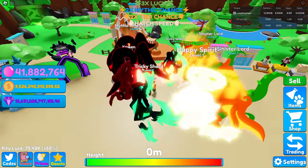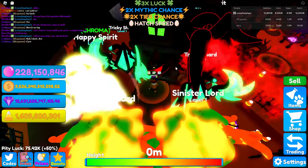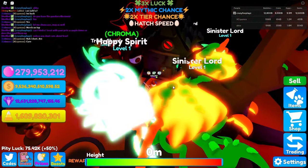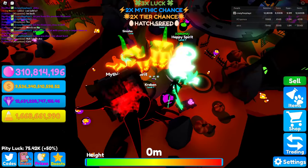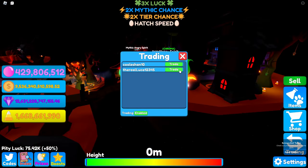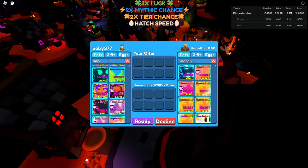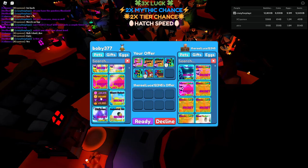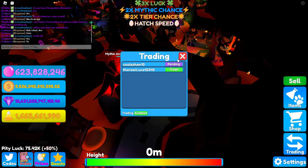The mythic angry spirit is pretty cool — my own hatched pet. With all the secrets equipped for trick or treating, we get 58 million — wow! Now giving these pets back: the happy spirit, the sinister lords, and everything else. Giving real luca a shiny vibrant prism as a thank you for letting me showcase. Hope you enjoyed that.